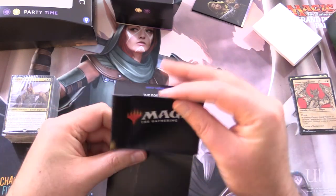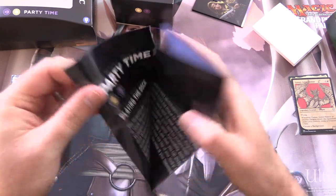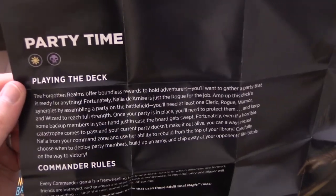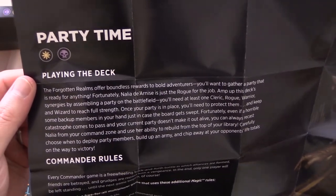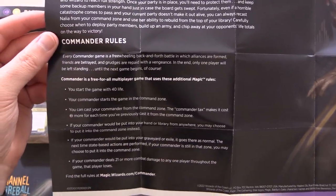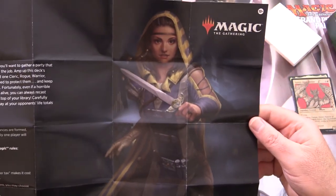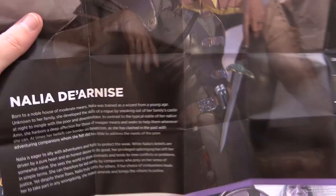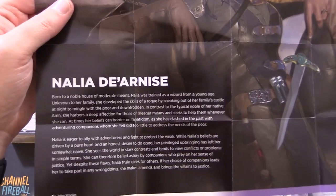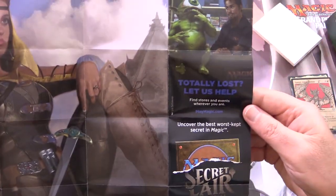Here is the flyer — Party Time. Playing the deck: you want to try to build your party. We'll get into more detail about that when we get into the deck. We've got Commander Rules here, in case you're new to the format. And on the other side, some lore about Nalia de Arnis.